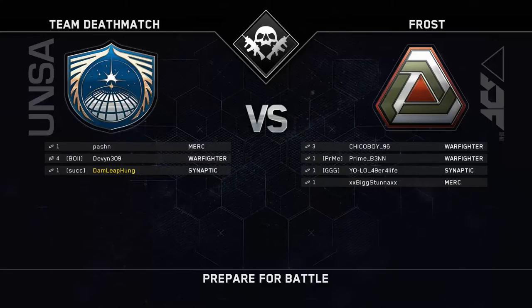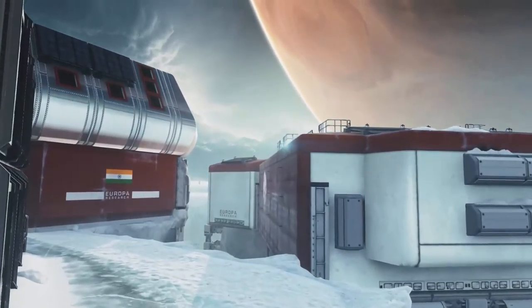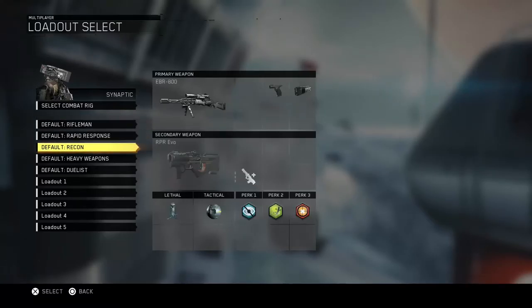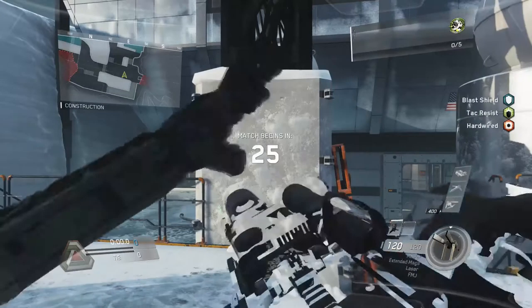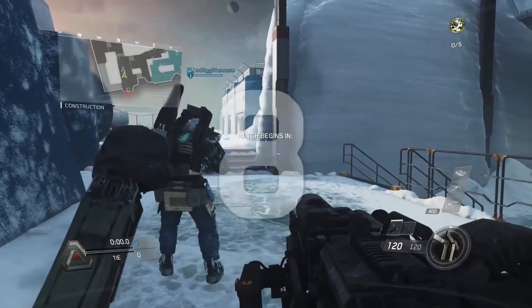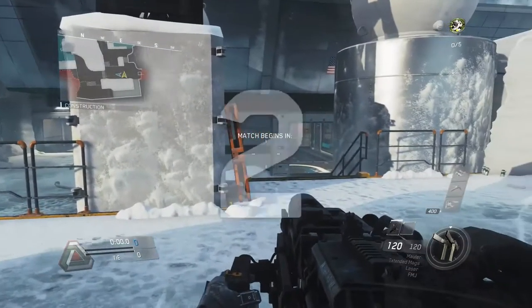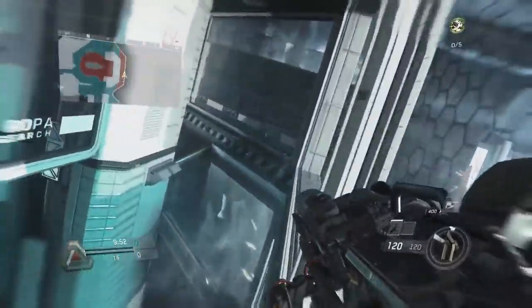Let's get that loadout. Be advised, LZ is hot. Hostile is confirmed in the AO. Let's try the heavy weapon to start off. You can spin! That's pretty cool. I don't even know what my secondary thing is — it's a two-on-four Team Deathmatch. Mars Eternal. Can you wallride? Yeah, you can. Wallrun!